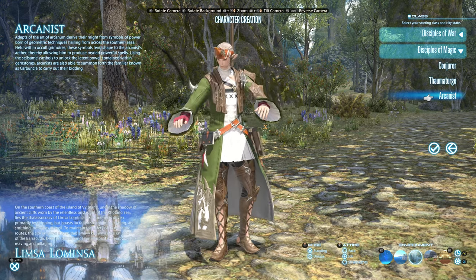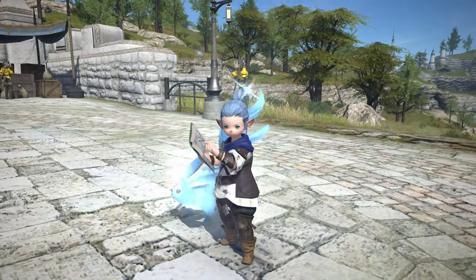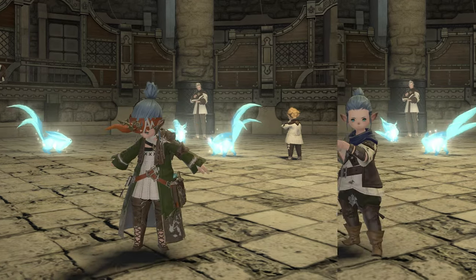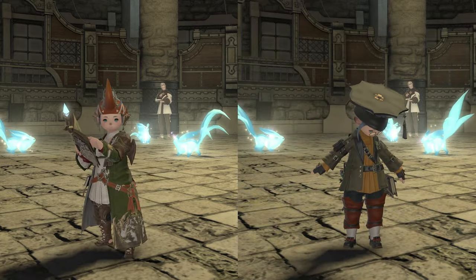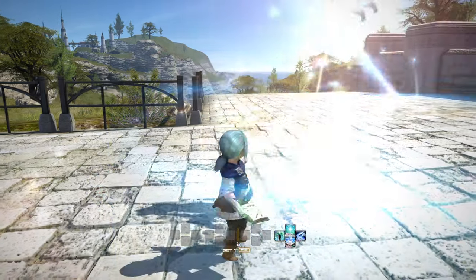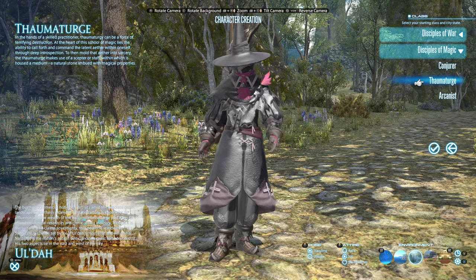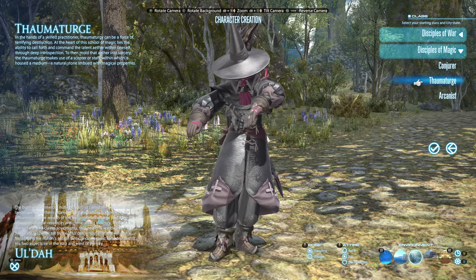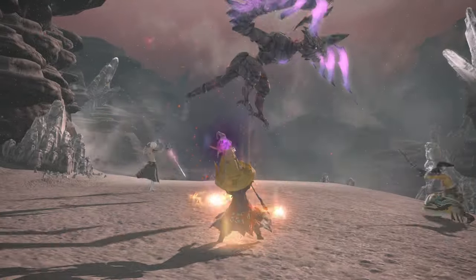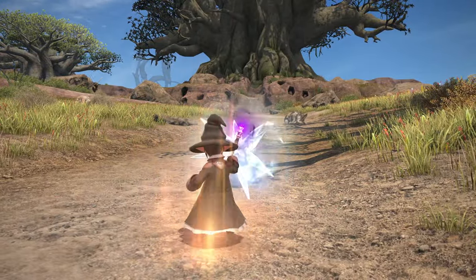The Arcanist is a really fun option, because while it is a DPS, it also gains access to a healing spell pretty early in the game. When it comes time to pick a job, an Arcanist can be evolved into either a DPS or a healer, so it's a great pick if you want to keep your options open. Best of all, Arcanists can summon pets called Carbuncles to help them out — they're just these dope little rabbit-looking things, each with different abilities and effects. The Thaumaturge is a decidedly less beginner-friendly class that specialises in destructive magic, and while you'll really need to get to grips with the combat system to fight effectively, you'll unlock some seriously powerful attacks later on.